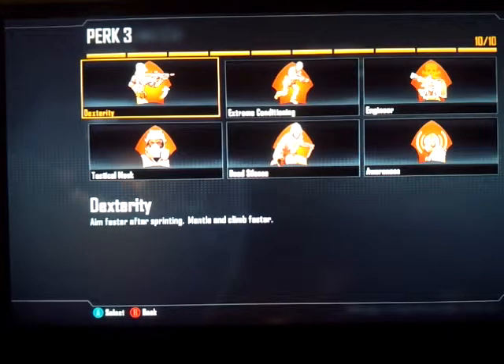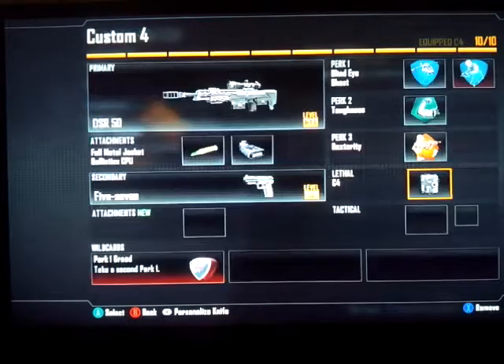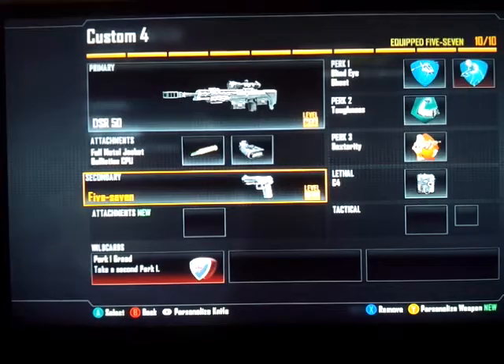For the lethal, go ahead and use C4 — I love C4, it's my favorite. For your secondary, go ahead and use the Five-Seven. It's a standard pistol and I pretty much like it — it's pretty cool.